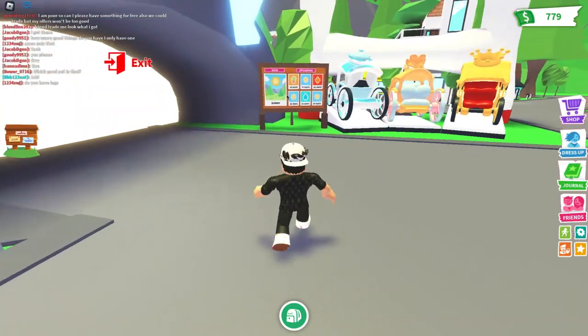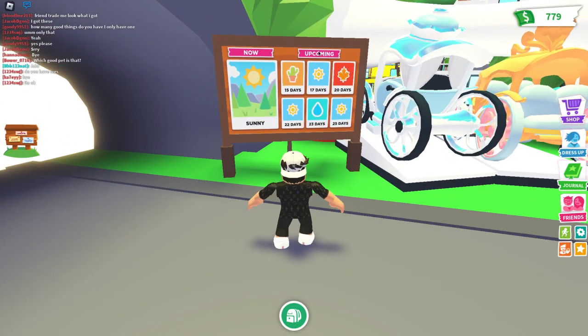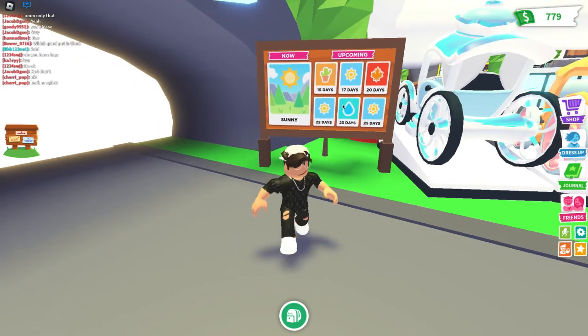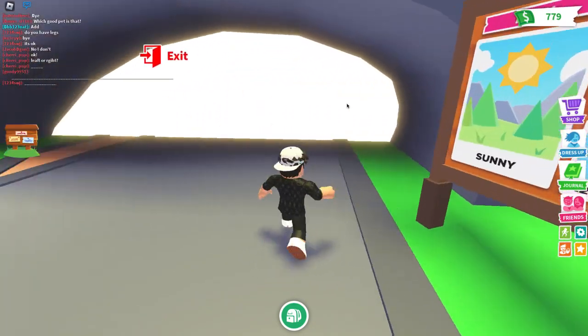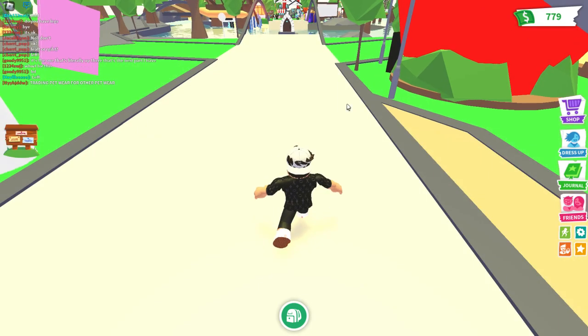Okay, let's see - so it is sunny, and after 15 days you'll be in Desert vibe, then sunny again after 17 days, and then fall is up. And then rainy or water will come on 23 days, and then sunny again. I didn't really have to show you guys that but whatever, I just did for no reason.